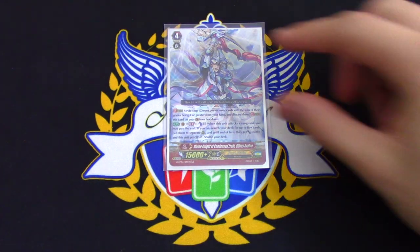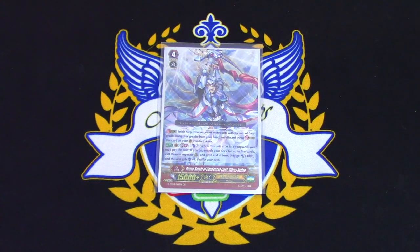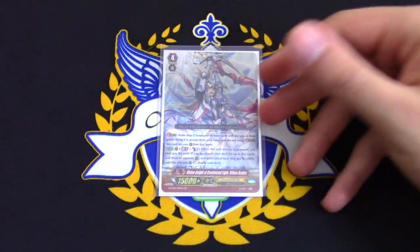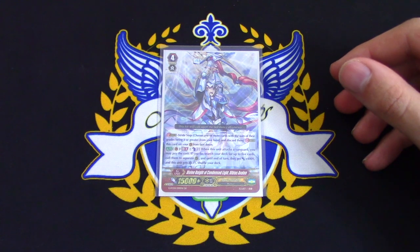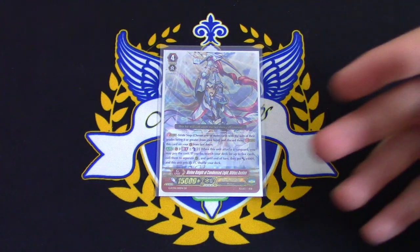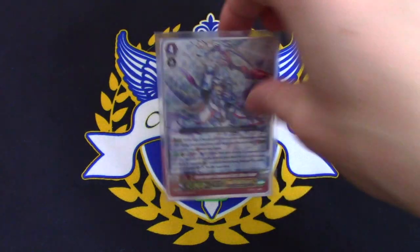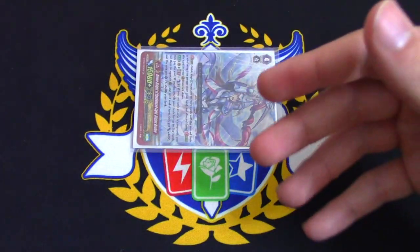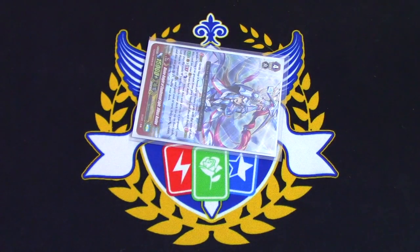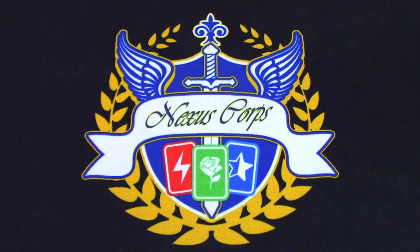Also Ulbus Avalon — the skill is when it attacks, Generation Break 8, Counter Blast 1, search your deck for up to five cards, call them to separate rear guards, they gain 4k for the turn, and this unit gains a crit. So you swing, search for the exact combo pieces for Blaster Blade and Flogal, get your counter blast back with Pack Goal, and win with GB8.